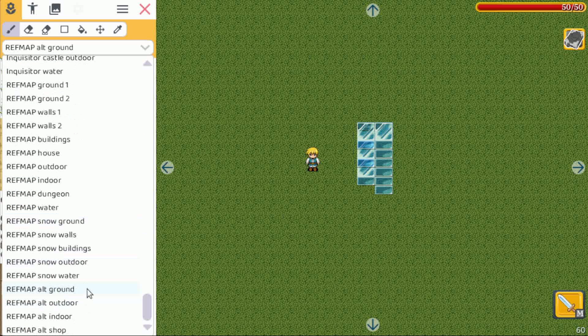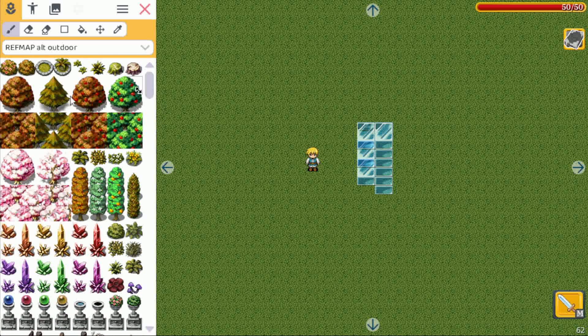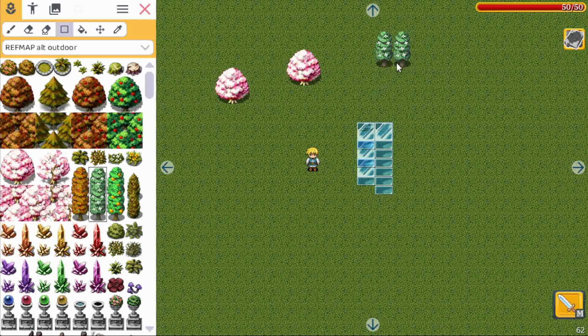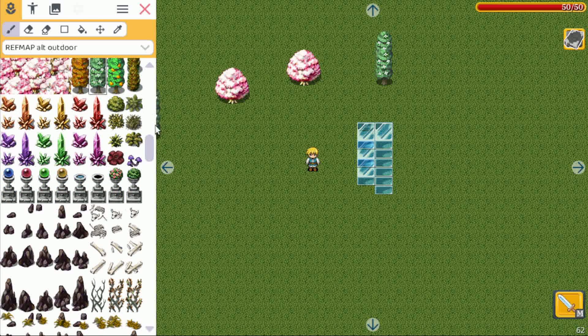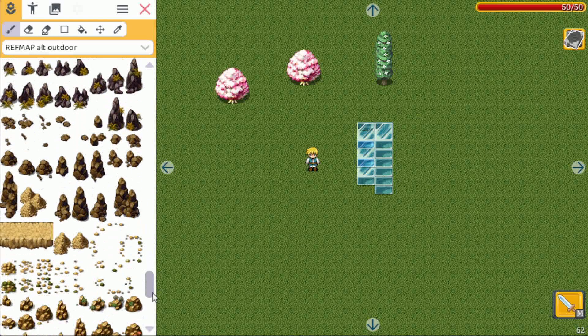The second one is the outdoor tileset. Going up, we have some new trees — basically autumn and spring tiles. These kinds of trees are really nice, especially the tall ones. If you select a rectangle, you can easily make a row, make them taller or shorter — that's a really nice feature.